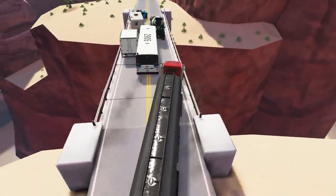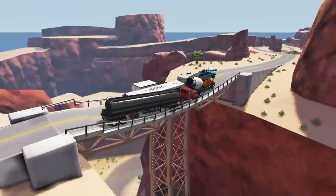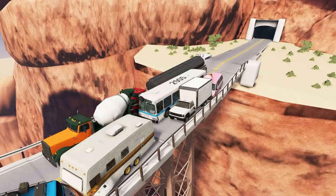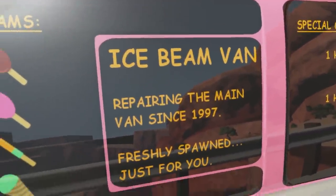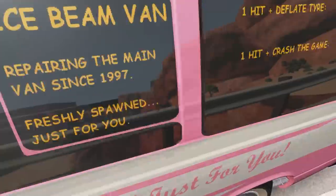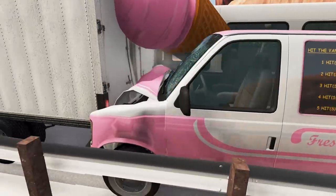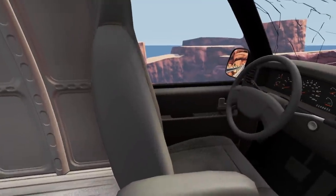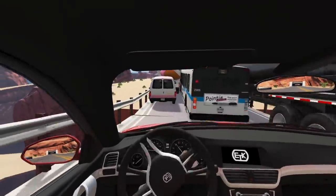We've got a tanker now. Oh, look how much it's bowing — that is one bendy bridge! An ice cream truck! Hooray, we're saved! Oh no, what kind of ice cream does it do? An ice beam van — repairing the main van since 1997, freshly spawned just for you. You can get combos and these ice creams. Although there's nothing inside here — what kind of ice cream van is this? This could be the last vehicle on the bridge. How is this bridge still standing after all of this?